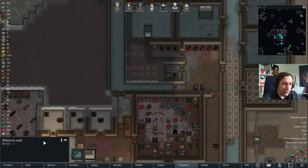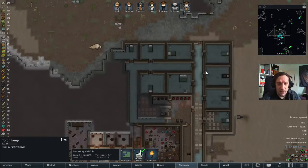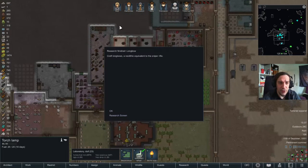These might be only using 20 wood as fuel, but imagine having a torch in every sleeping room. That would be 120 wood every 10 days — I don't like that too much.